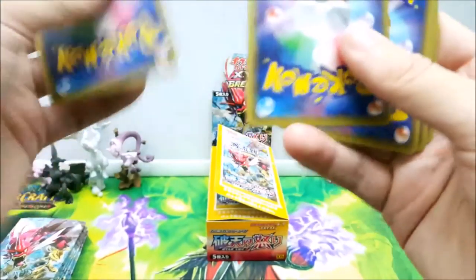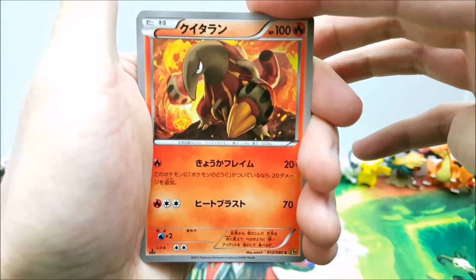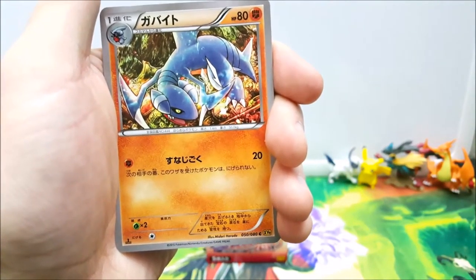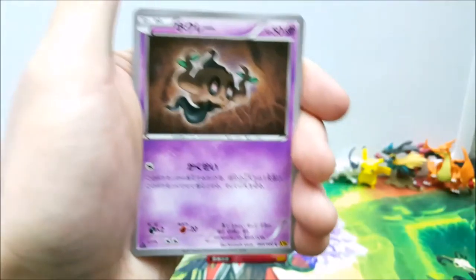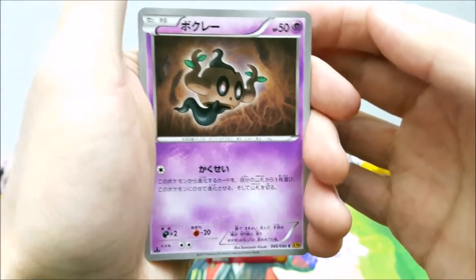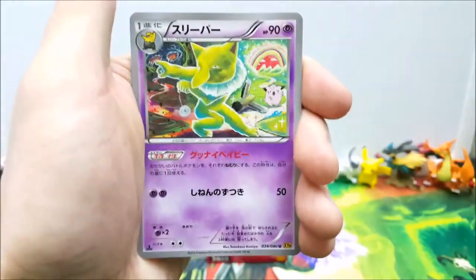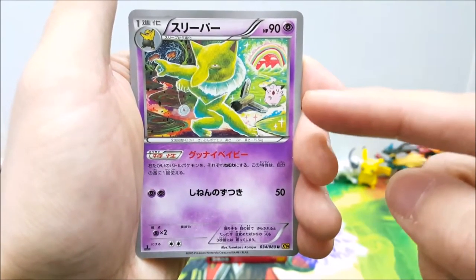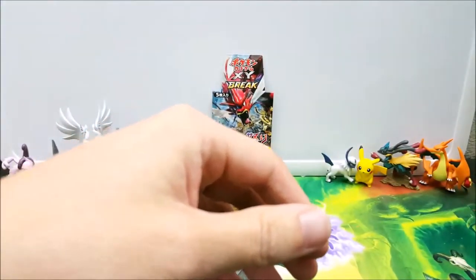Pack number three. Still haven't seen any EXs yet — not a huge deal but I'd like to see at least one more EX in this half of the box. Here is the drilling anteater, a Captain America pre-evolution, Gallagher, a spooky tree stump, psychic poke master, and here's Hypno — a psychic Pokemon. My favorite part of this card is actually the Clefairy in the background.